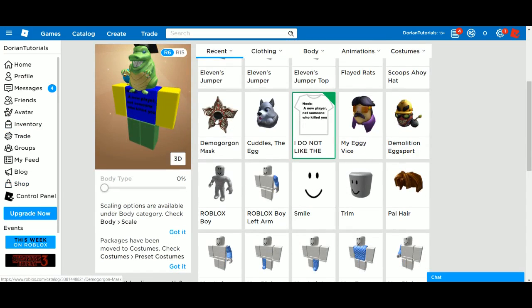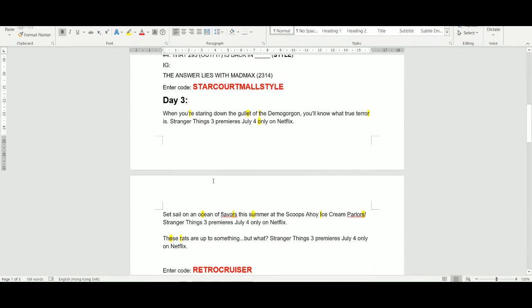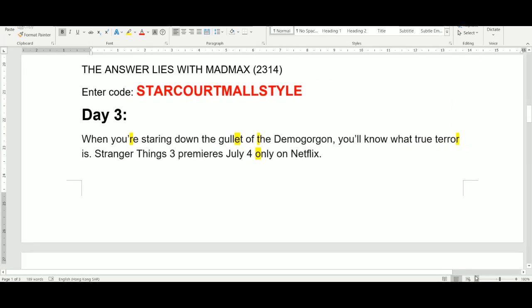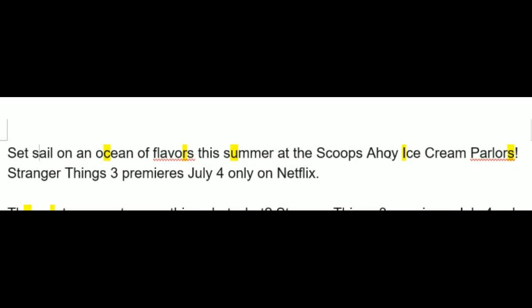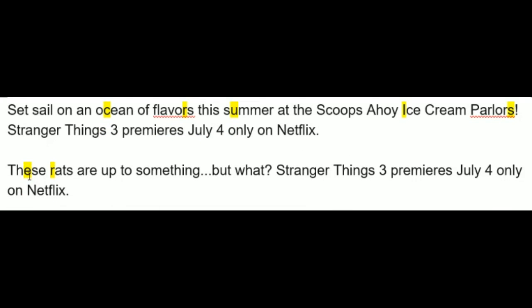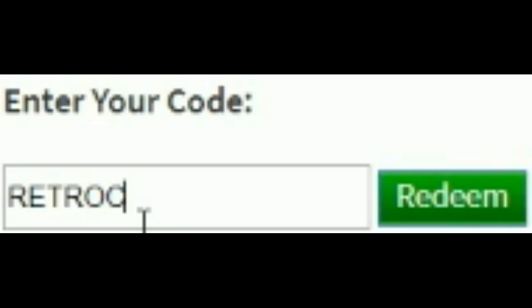For Day 3, look at these three items from Day 1: the Demogorgon mask, the Scoops Ahoy hat, and the Flayed rats. Each item description has intentional typos. Add the missing letters together — from the Demogorgon mask you get R-E-T-R-O spelling 'retro,' from the Scoops Ahoy hat you get C-R-U-I-S-E spelling 'cruise,' and from the rats you get E-R. So the code is 'retro cruiser.'